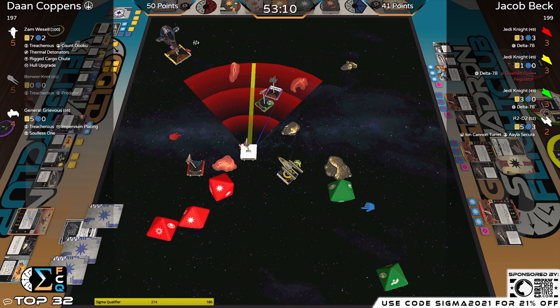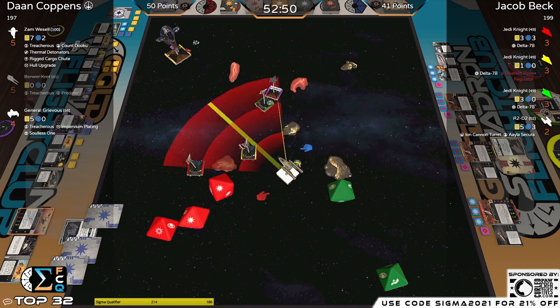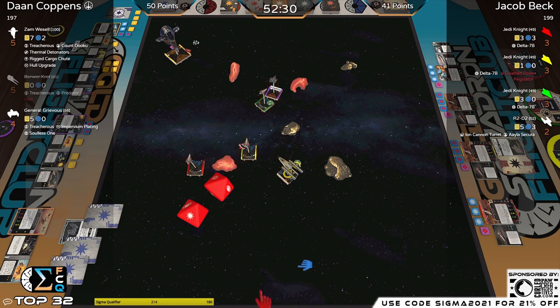Jedi Knight with a Disabled Power Regulator shooting range two — weapons are still working. Takes hit crit against Grievous's shields. Grievous does have the Soulless One to get some extra hull, making it five total plus Impervium Plating where he can discard face-up ship damage cards. The Ion Cannon ends up being range three so R2D2 is just shooting the two-dice primary of the Y-wing. It will be obstructed — one hit, Grievous has four defense dice because of the rock and range, and is safe.